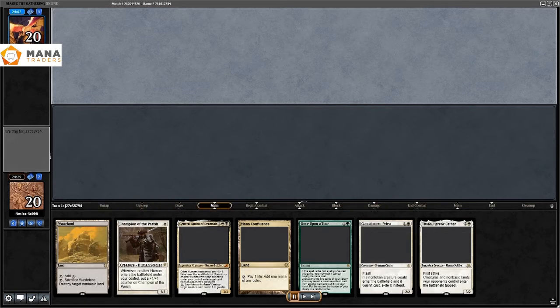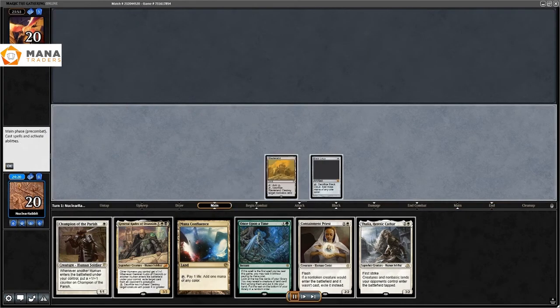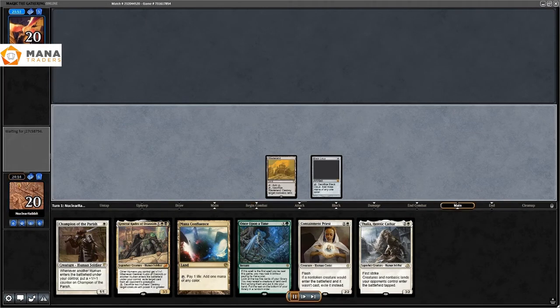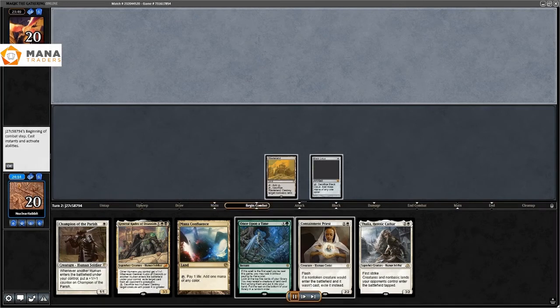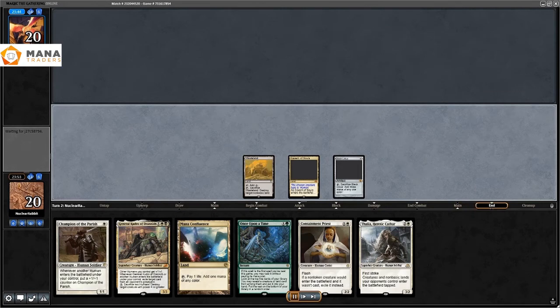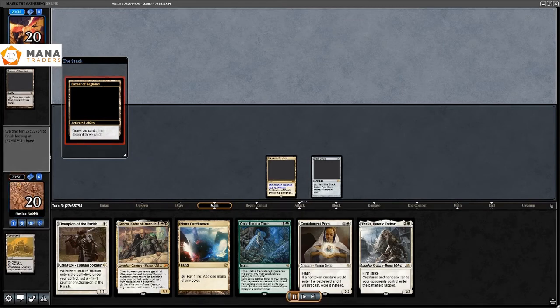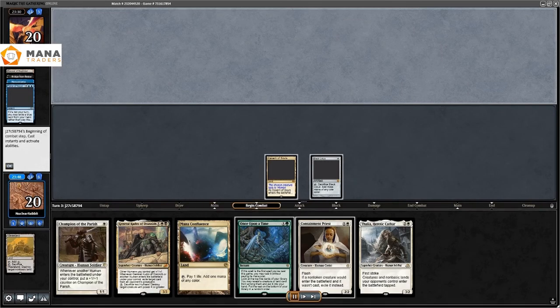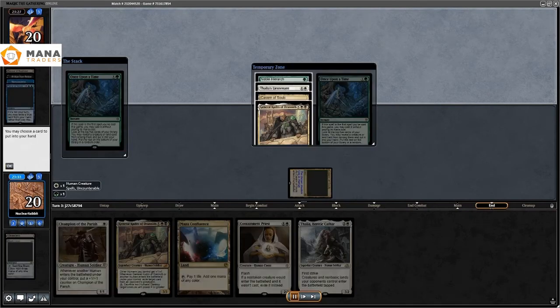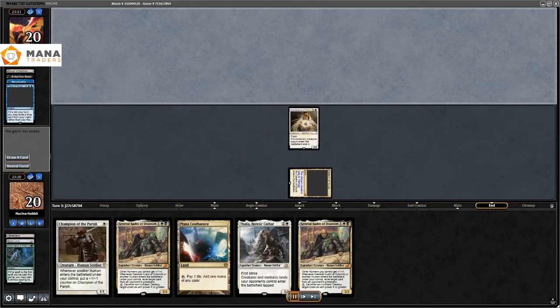Game three: all of a sudden the artwork comes back — Magic Online is just failing horribly. I play Wasteland, Black Lotus. They have a turn-three Bazaar of Baghdad which I Wasteland immediately. They have a bad dredge, hitting Bridge from Below, Force of Negation, and a Narcomoeba — all Modern legal cards. End of turn I Once Upon a Time for Containment Priest. Containment Priest resolves on Cavern and they concede.